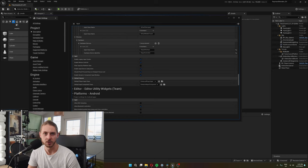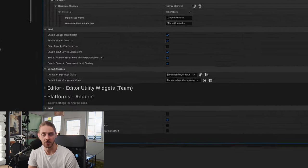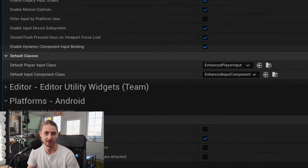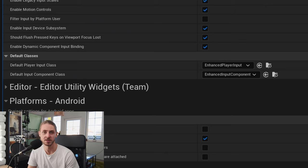I had dipped my toes in Unreal Engine 4 input mapping before, but Unreal Engine 5 has this new thing called enhanced input mapping. To be honest, setting the whole thing up — especially in C++ — is just way too complex for me, and I'll never be able to remember the whole process without referring to documentation or a video tutorial. But I eventually got it to work.